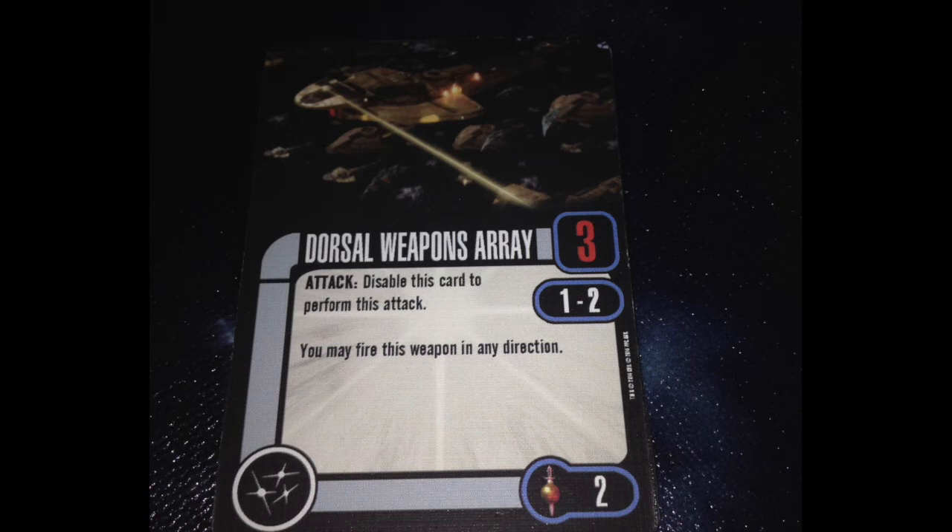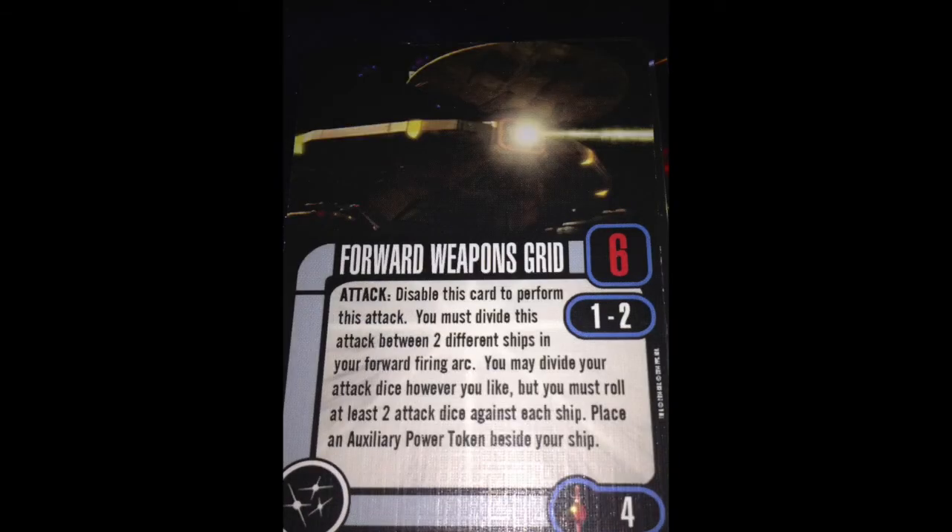The other weapon is the Forward Weapons Grid. 4 points, 6 dice, range 1 to 2. It's a disable, but you have to split the attack between two different ships and put at least two dice into each ship, and you take an ox. At best you're getting four dice against somebody, but you have to factor what that's worth. It could be good on the NX, but I don't know that that's worth four points.